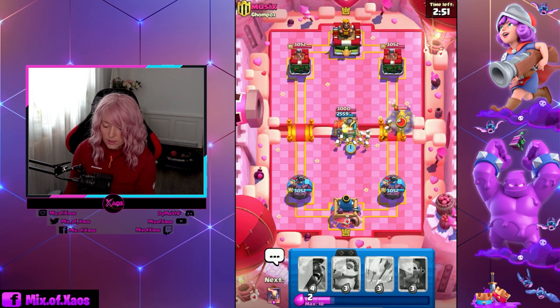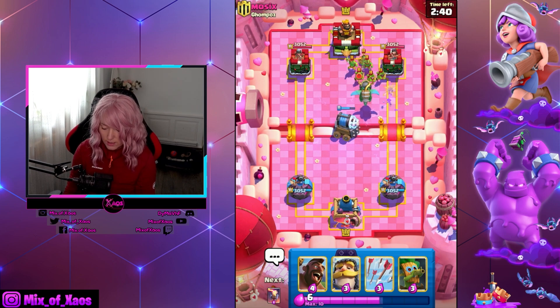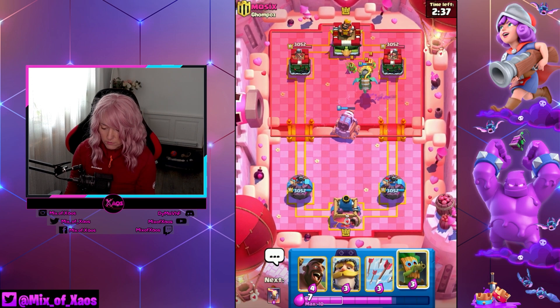Birthday event and a free emote — collect everything you can. You have 24 hours to collect it from the shop, and you can see the progress inside the news section inside of the game. Be aware of all the rewards.